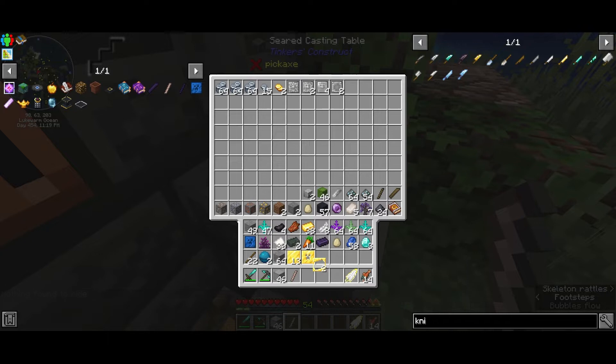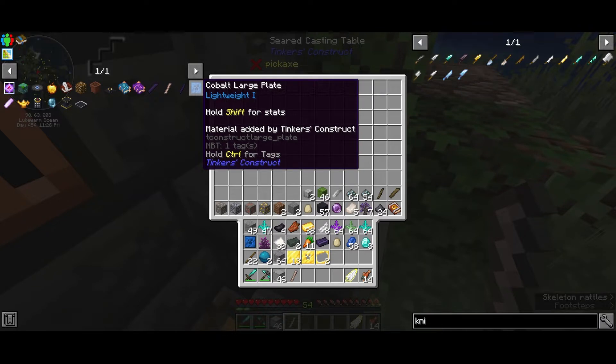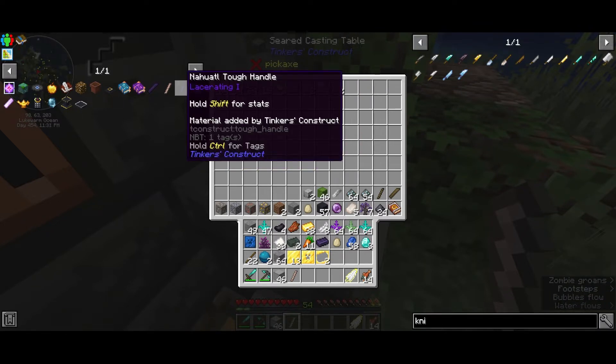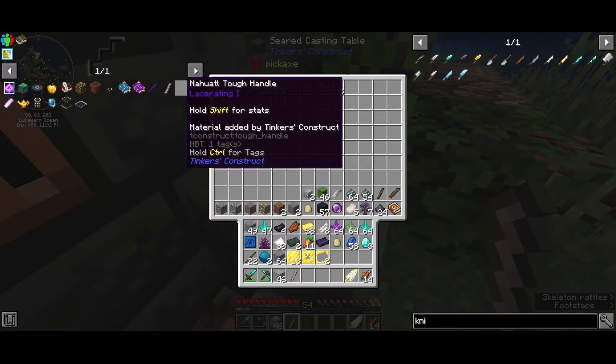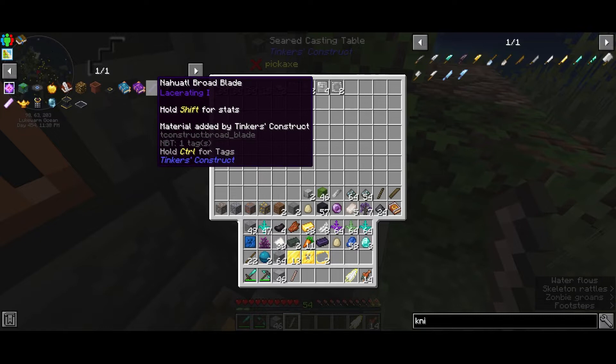We need these four pieces here: this cobalt large plate, which we got, then Navuato offhandle, rose gold offhandle, and Navuato rod blade.